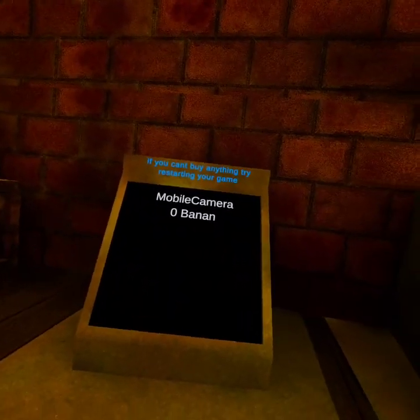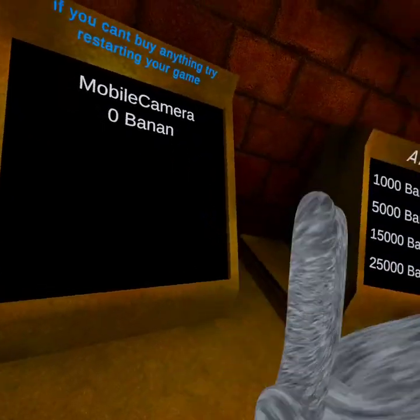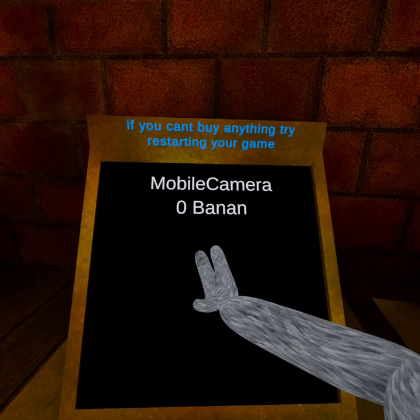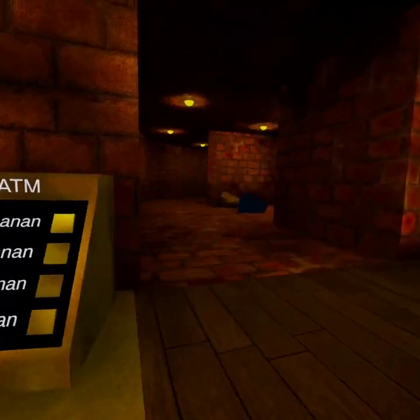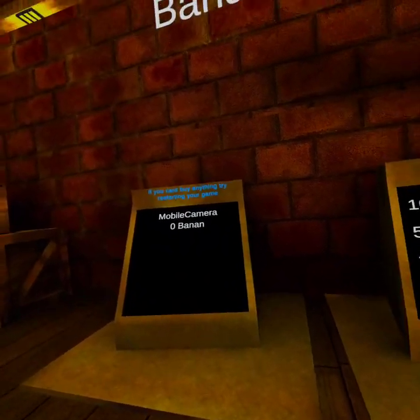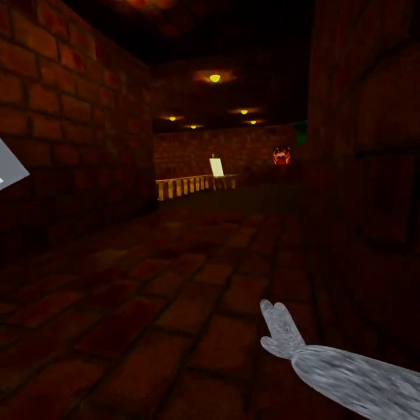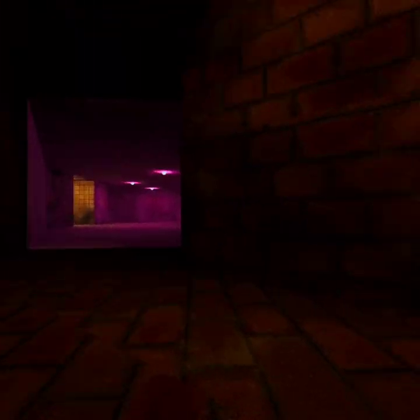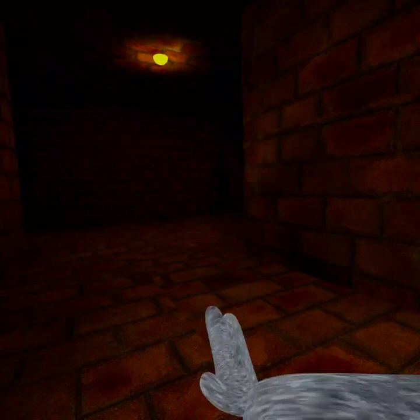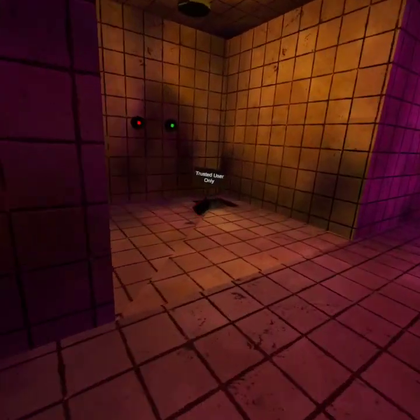You come down here — I can't buy it again because I already have it, but you click the button. If it doesn't disappear when you click the button, restart your game and it should work. That's the only thing you need. Then you want to come over here — the mirror's right here — and take it right into this purple area.